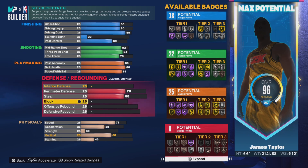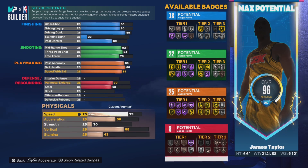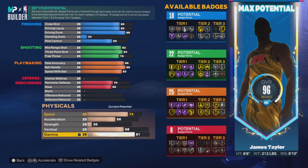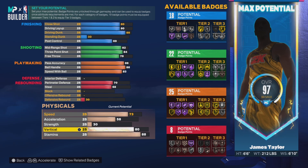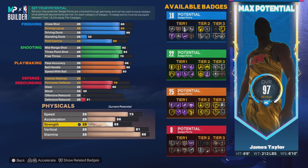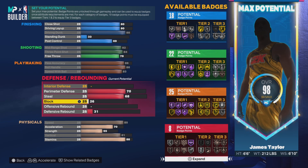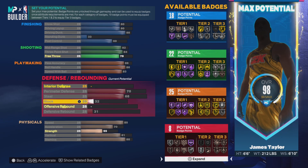Block — we gotta do this, we're gonna bring it up to an 88. Vertical — 81. Strength — cool. Speed — right here. Blocks — bring it up.